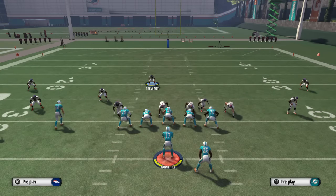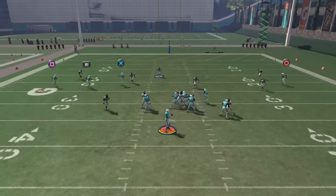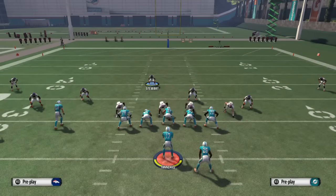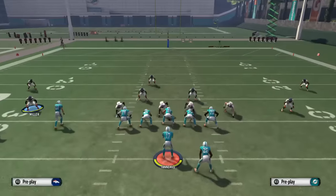To set this up, what you want to do is baseline and drag your linebacker out. I also like to drag the safety out because if I'm bringing pressure from the right, I don't want my opponent to know which way it's coming from. You want to make left and right pressure look the same. So baseline, move your linebacker out, and also drag your safety out.